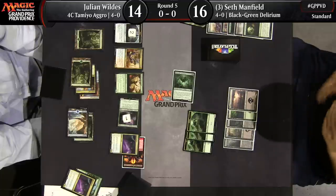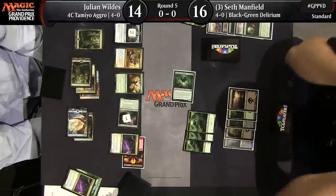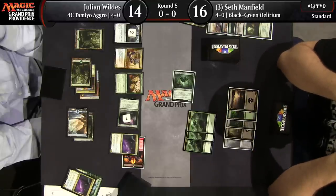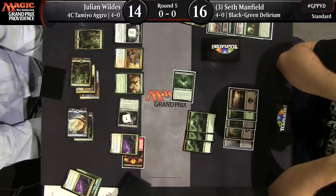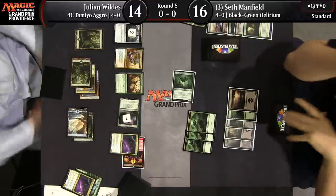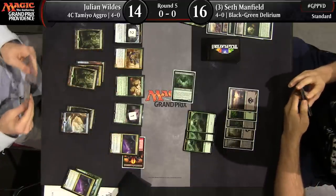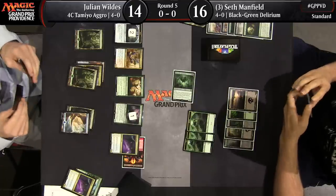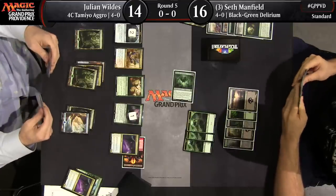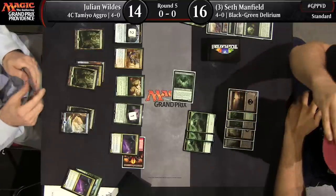Seth is holding his cards close to his chest. I would say he plays his cards close to the vest, but he's not actually wearing a vest. You know, if you joined coverage, you'd get a vest — each person gets two or three vests at the very least. Luis says he has a vest for tomorrow — his Sunday vest.